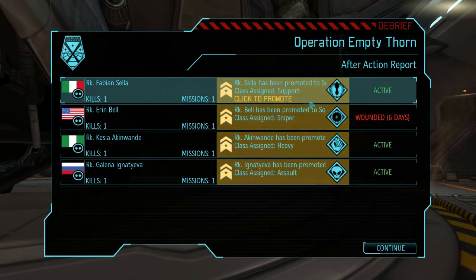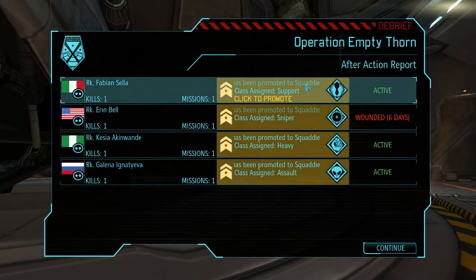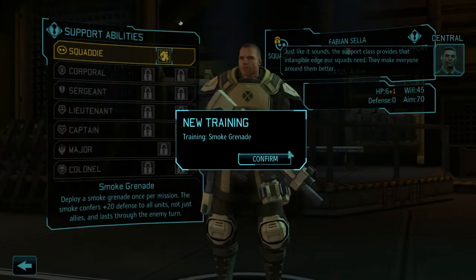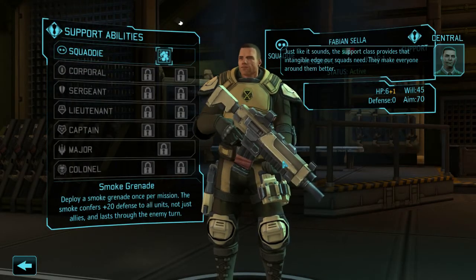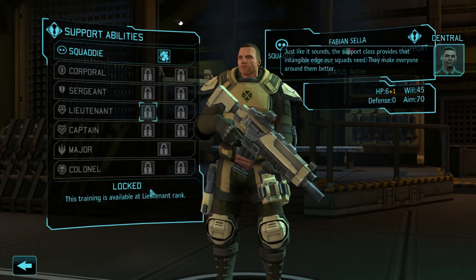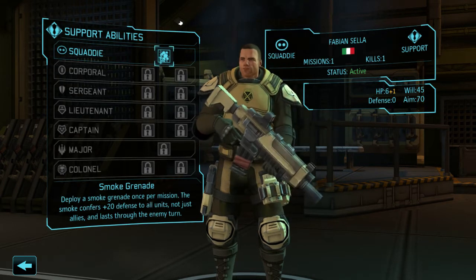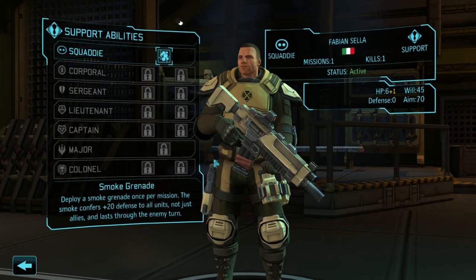Four soldiers got promotions — I've never seen that before, usually it's three. Let's see our promotions. I really like the support class — the first talent is a smoke grenade, which is given automatically. If you throw a smoke grenade on your team, it gives plus 20 defense, meaning a 20% lower chance for the aliens to hit you.